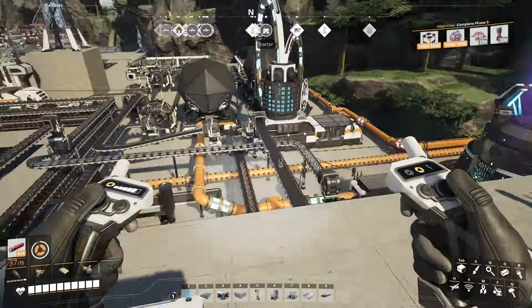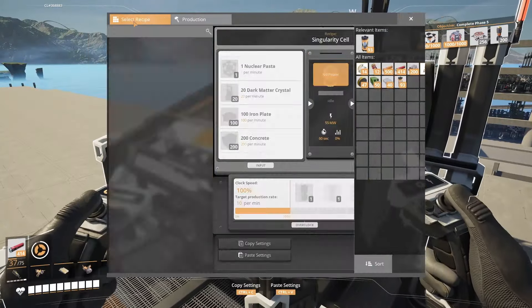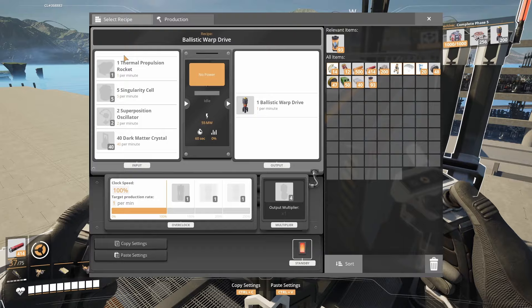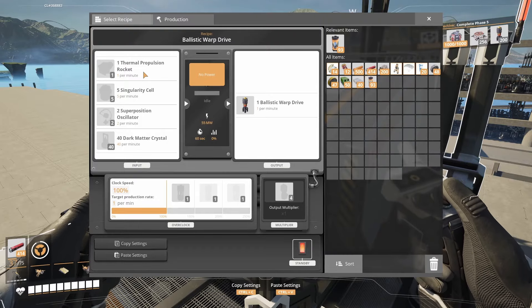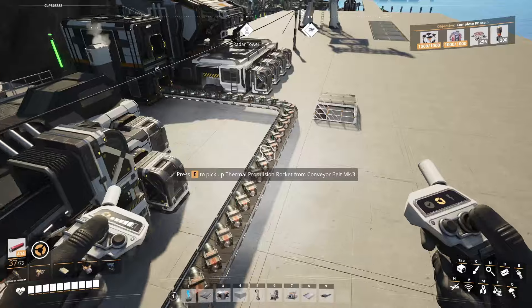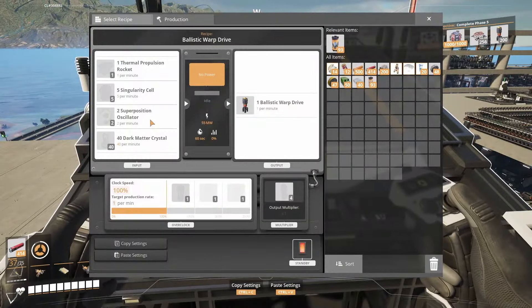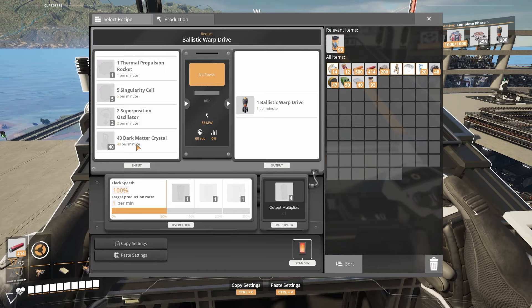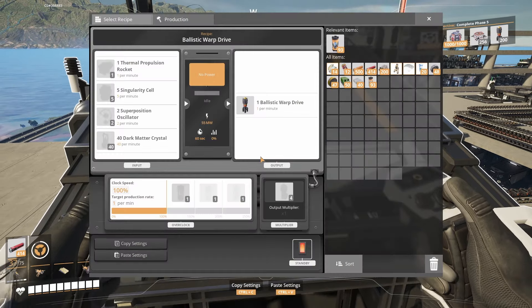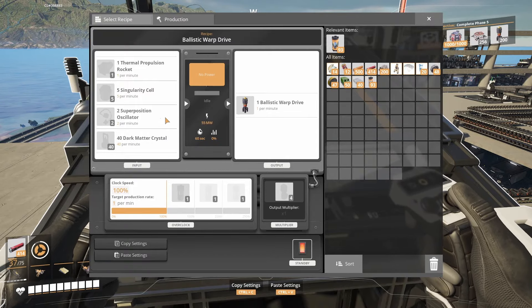Next item: the dark matter crystals. The next item — we have the singularity cells. Thermal propulsion rocket — I think I'm making those over here. That's easy — thermal propulsion rockets going in. Next item: superposition oscillator. I need more dark matter crystals here. I'm going to have to do another setup to make dark matter crystals specifically for this machine. Superposition oscillators — I sharded this one so it's doing four, which means I have two available.